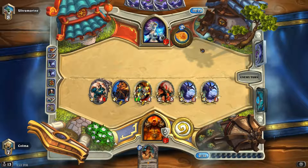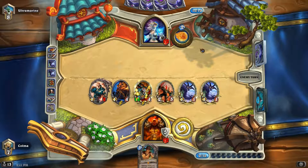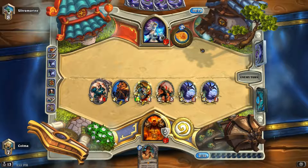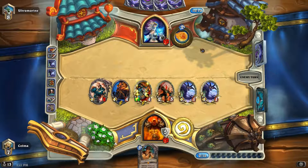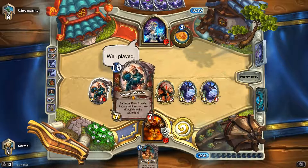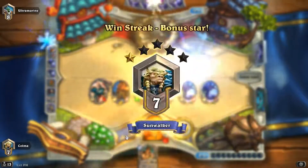All right, looks like things are turning around here — even though this is not my strongest game. She could get back into it with a nice Flamestrike, but at least that would mean we'd have plenty of life to try and rebuild. Not much card draw left though — we already played both of our Acolytes and our Varian. All right, we did it! Thanks for watching everyone, I'll see you next time. Bye-bye!